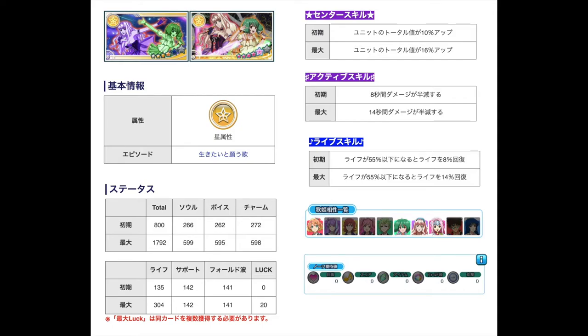Let's take a look at the life skill. When your life hits 55% and below, you'll recover 14% of your HP. So the life skill is generally useful when it comes to challenges that require you to survive with a certain amount of HP at the end of a live. So this episode plate is not entirely useless. Sadly on the score point this plate is kind of redundant, but in terms of the active skill and life skill, I think it's still generally usable in certain events or scenarios — it's not a total flop.